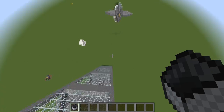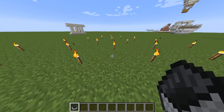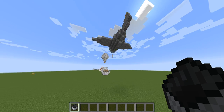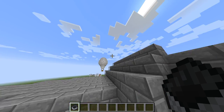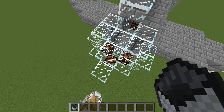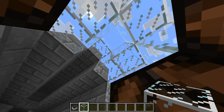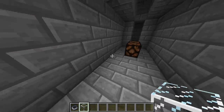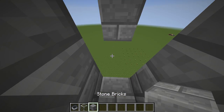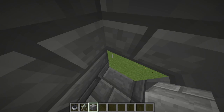Next is the torch pattern — not sure why someone would craft this, but there it is. Then the airplane: you get in just like that. It's not that big, and it hurt getting out.